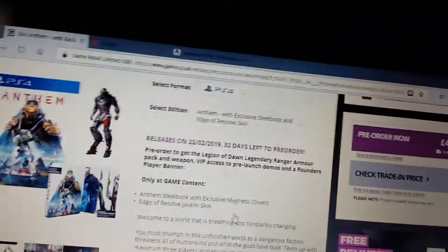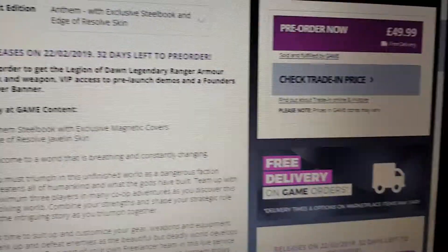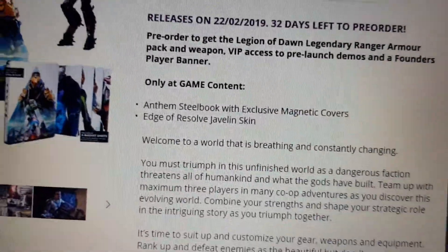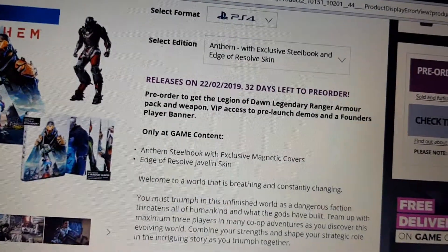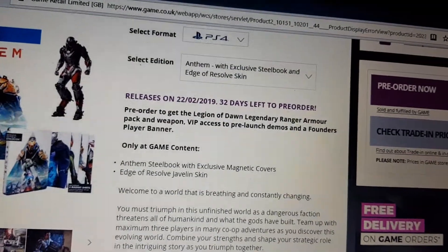So the prices and release date you may have to convert. There's the Anthem on PS4 now. When you get it at Game, it comes with the exclusive steelbook. The release date is the 22nd, February 2019, and that's £55. So the only-at-Game content includes the exclusive Anthem steelbook, Madder Ring content, and the Ryder Javelin skin. All the pre-order bonuses include the Legend of Dawn pack, weapon VIP demo access, and four application player banners.